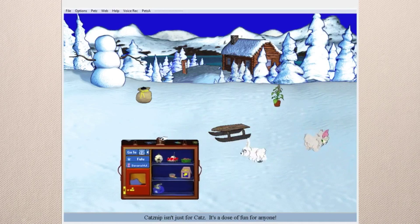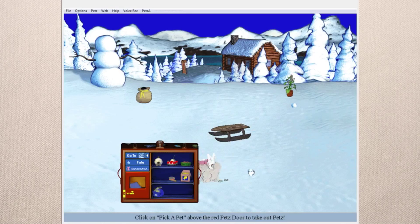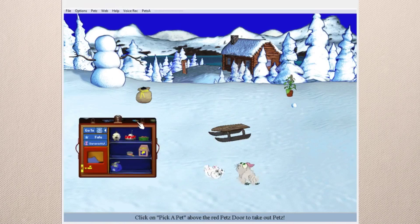Maybe now they'll pay attention to the catnip. If you click and hold the mouse and drag it over the snow you can pick up snowballs, then you can throw them at your pets — it's pretty random.